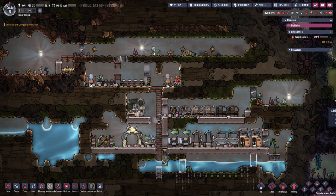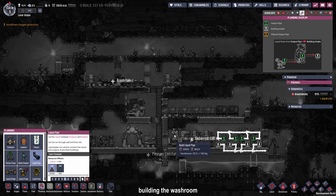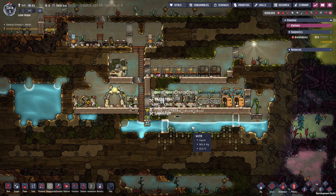Hi guys, welcome back to my Oxygen Not Included let's play. My name is Luma and we are going to pick up where we left off on this asteroid Lunar Utopia. I am trying to build up a decent amount of morale so they have a good base for whatever strikes us later. You can see me placing the pipes for the expanded bathroom — I'm placing four showers here because showers are going to give us more morale in the future.